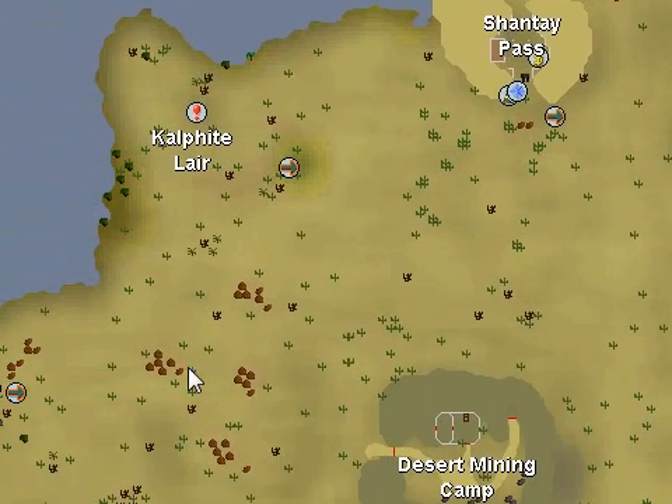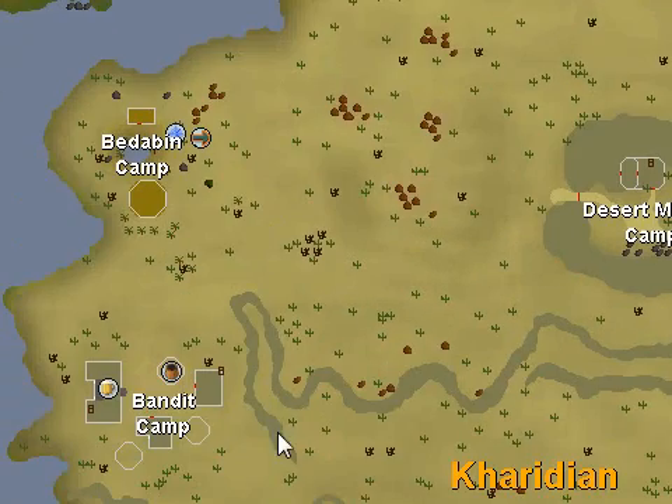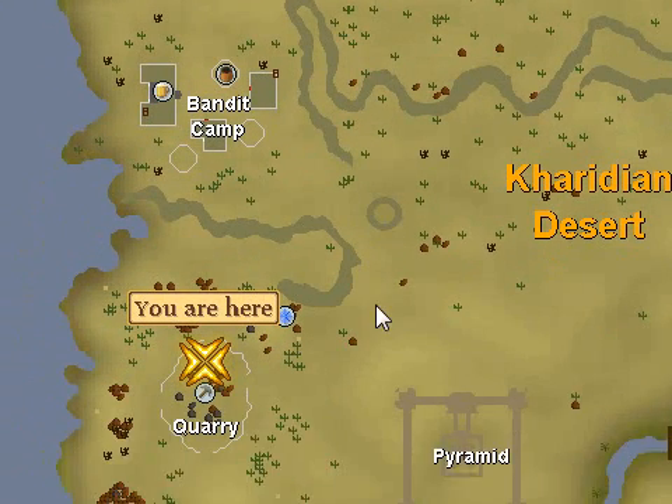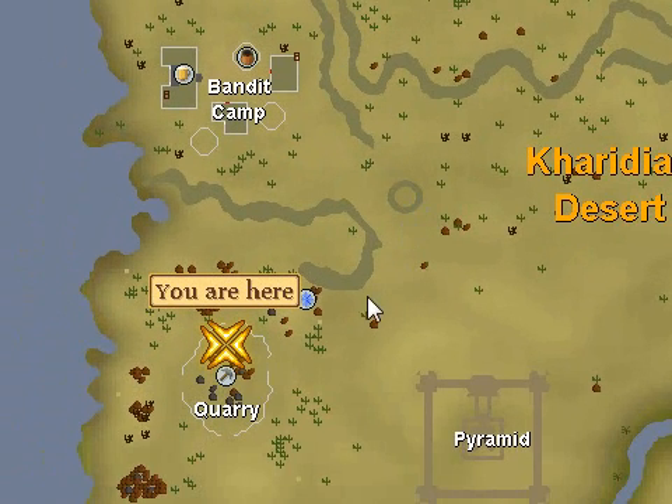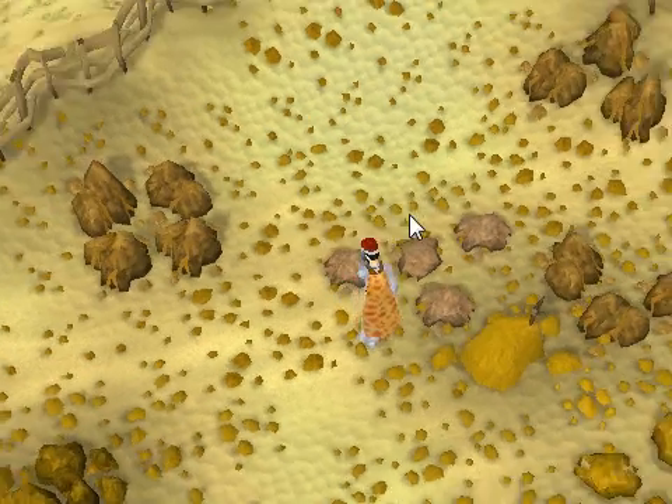Once you get to the camp, this is where it gets kind of confusing. You're going to run down to the Bandit Camp, make your way to the mirror part - if you have done Desert Treasure you would know it. Run past that and you should see a little quest symbol, then make your way down to the quarry.